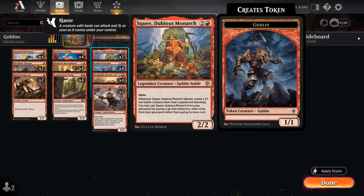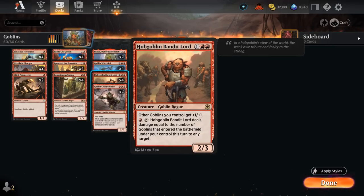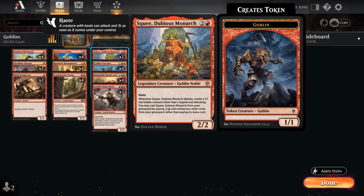Squee is a 2/2 with Haste that when it attacks makes a 1/1 Goblin token that's also tapped and attacking. It can even replay Squee out of the graveyard for four mana if we're willing to exile four other cards from our graveyard. Squee is a nice aggressive threat that makes extra tokens right away, synergizes well with Bandit Lord making two creatures for one card, and is great with any additional Anthem effects.